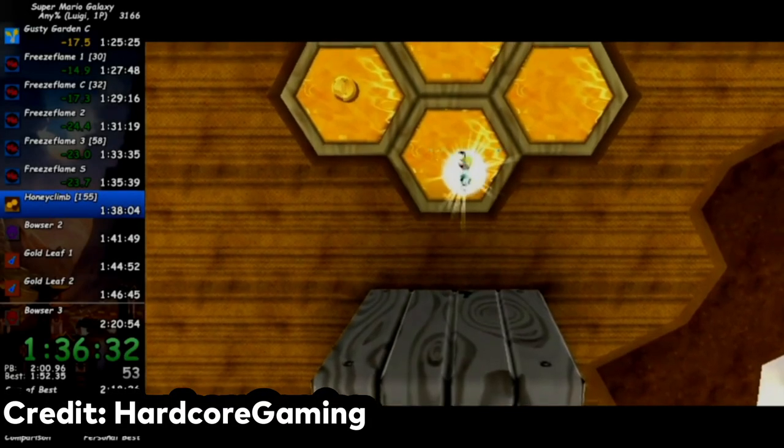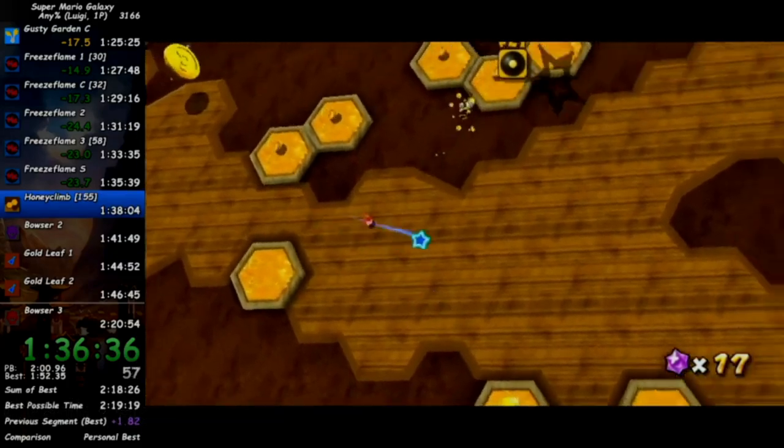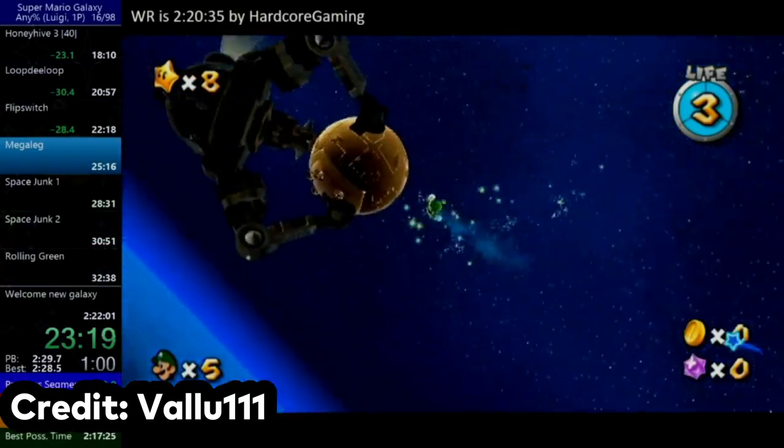4 days after this string of world records, Hardcore Gaming set a new world record yet again, one-upping Mr. Cloud Kirby. By late May 2020, the world record was now down to a 2:20:35 by Hardcore. Sub-2:20 was entirely possible, as the run still had minimal room for improvement. After 90 days in August, Valu returned with a time of 2 hours, 20 minutes, and 24 seconds. Valu was incredibly close to achieving a time below 2:20 — the only slip-ups he had were failing a few jumps.